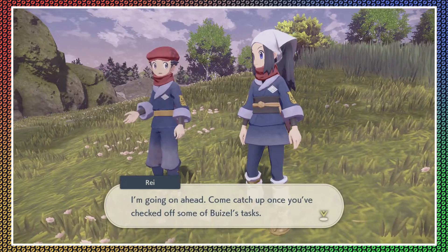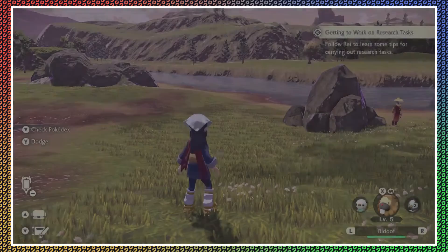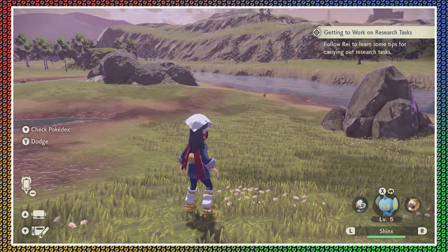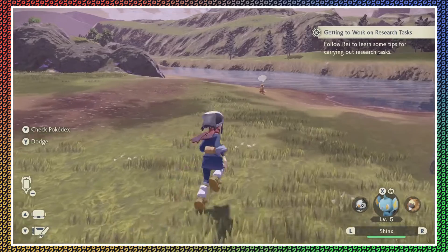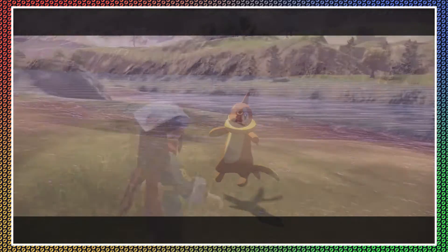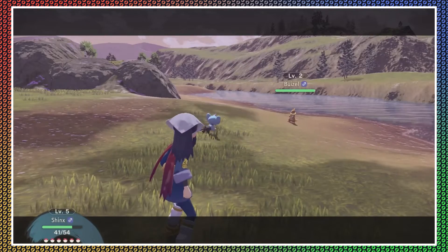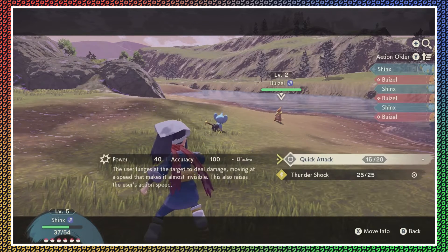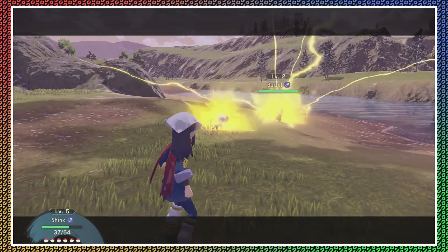Your research tasks for Buizel include seeing it use a certain move — you've gotta see the move in battle for it to count. So battling is extra key here. I'm going ahead — catch up once you've checked off some of Buizel's tasks. I'll send out my Shinx. I'll do a Thundershock — just gonna KO it.